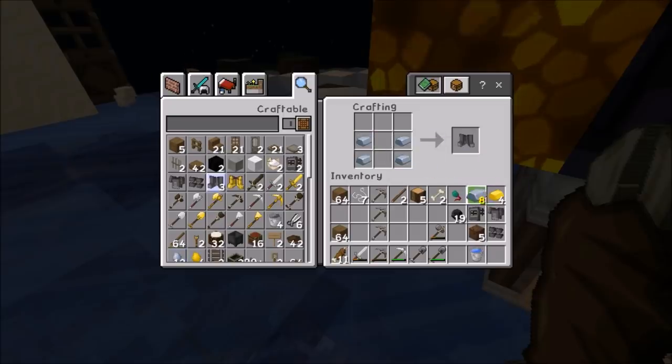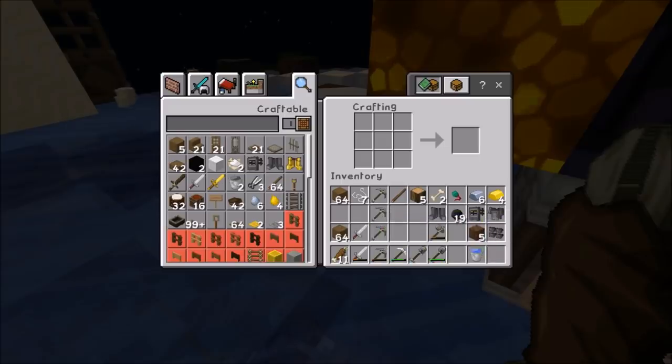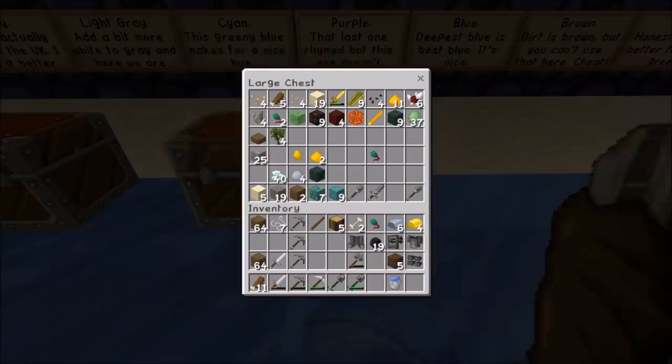I've got eight pieces left. I need an iron sword for sure — let's make a sword. My sword's doing pretty good actually, I got an iron sword, but it's breaking soon. Six pieces of iron left after that. Let's put all this away.